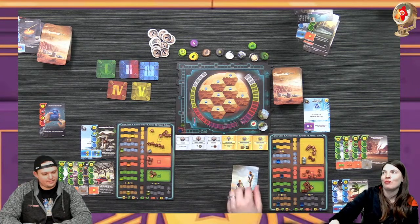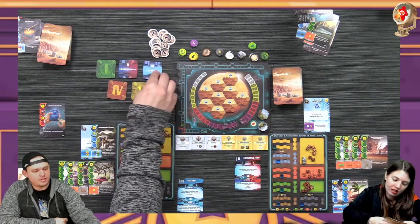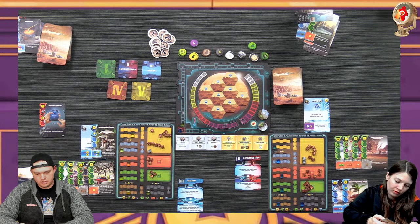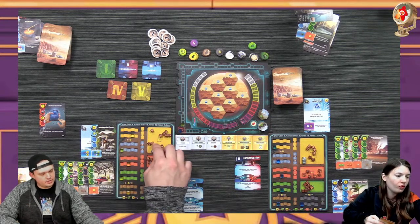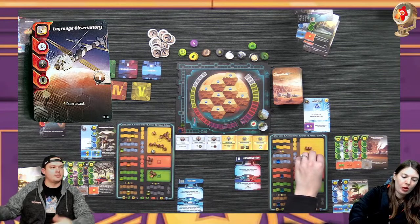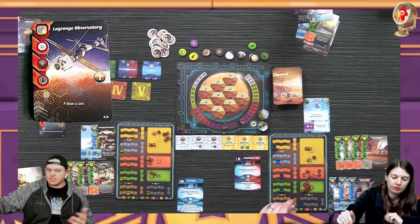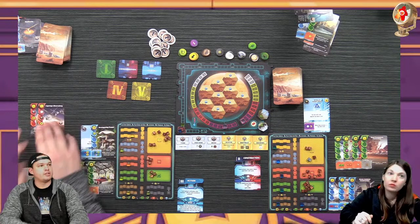You only have four cards to choose from. Mine goes first - two and three, play a red or blue. I'll play Language Observing - it costs seven, it's an event so it gives me victory points at the end and some tags. I get to draw a card and I drew a good card. I'm happy with that - I'll put my events off to the side.